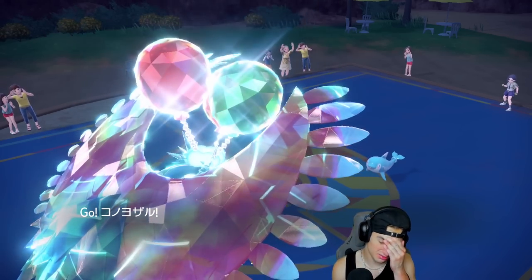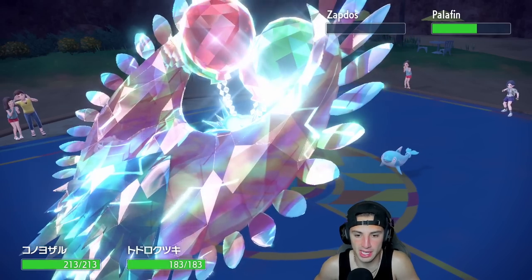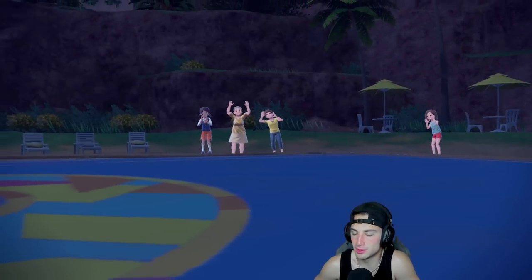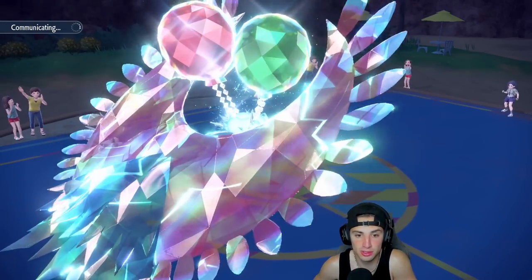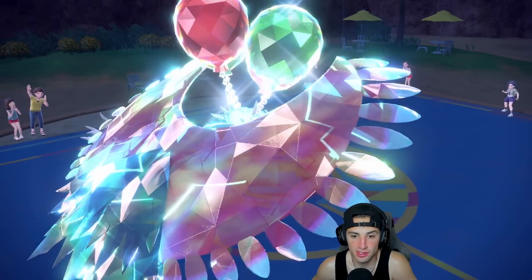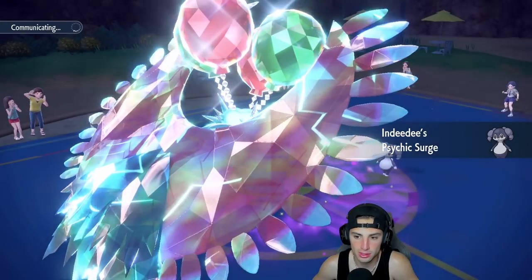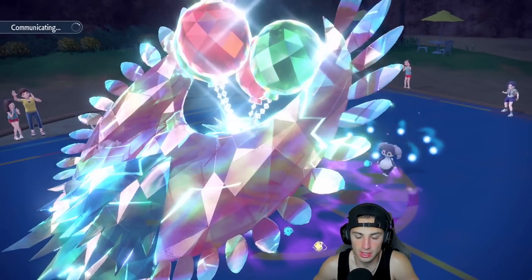Annihilape should be able to soak the Wave Crash. I would love to get Cinderace back out here — they go for a Flip Turn. I totally forgot Palafin uses Flip Turn a lot. They try to Flip Turn into me — that's fine, we get some Rage Fist boost out here. I might hard swap into Cinderace. They can't use first turn priority anymore — we like that a lot, we love that.